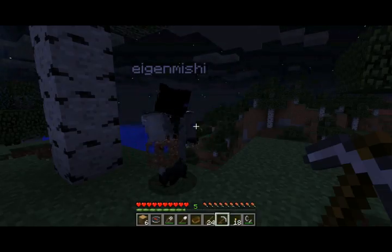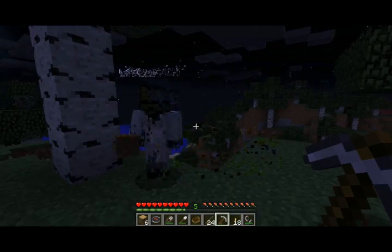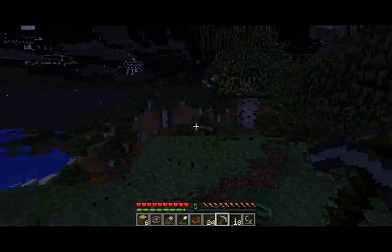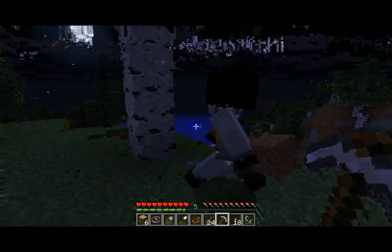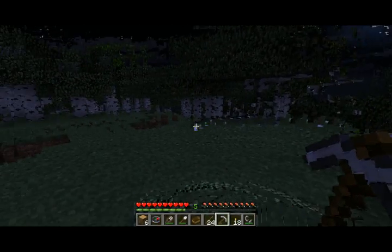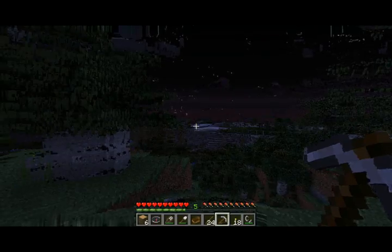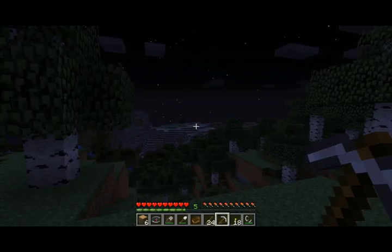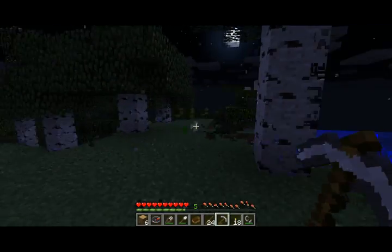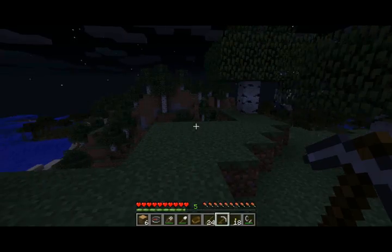The weather has changed since we left — the rain has stopped between sessions — but we're still on the island. This island is kind of full of aspen trees, not much more than aspen trees really. We've explored quite a distance away from home and we'll definitely need a compass to return there.